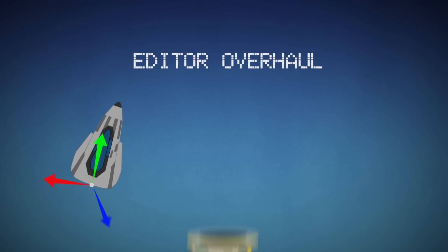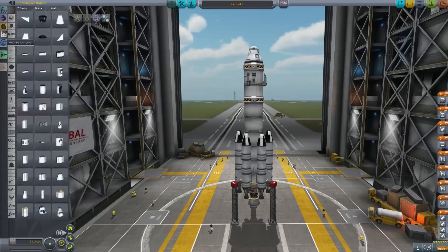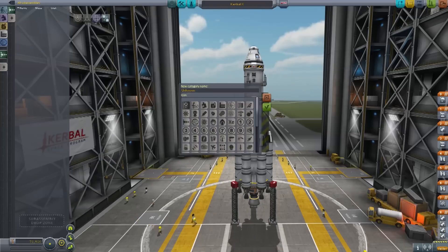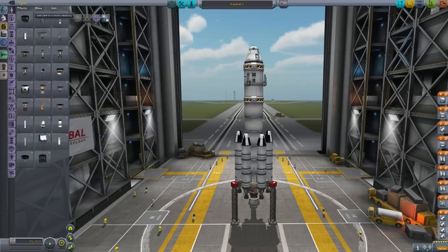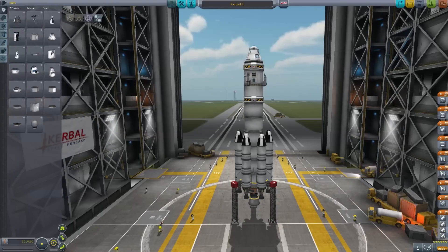The editor scenes have had a major overhaul. We have completely rebuilt the parts list, so you can now look parts up not just by the usual categories, but also by resource capacity, model type, tech level, and many more. Don't like any of those? We're also letting you create your own custom categories to throw whichever parts you like in there. In addition, you can sort and filter parts by name, mass, and cost. All of these are unlocked through the button at the top left that allows you to enter advanced mode.